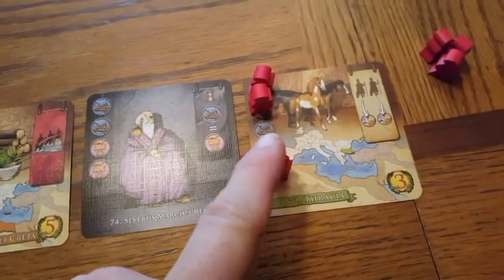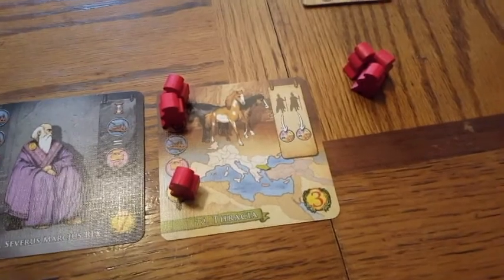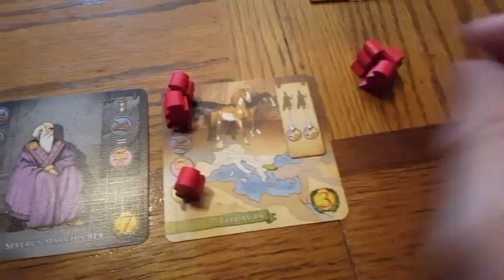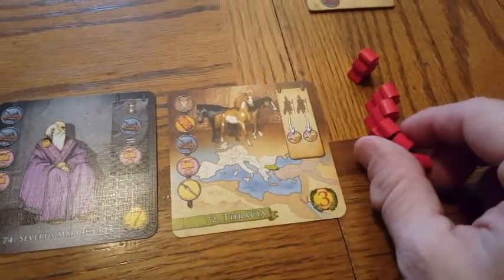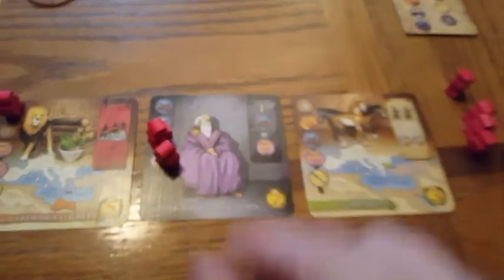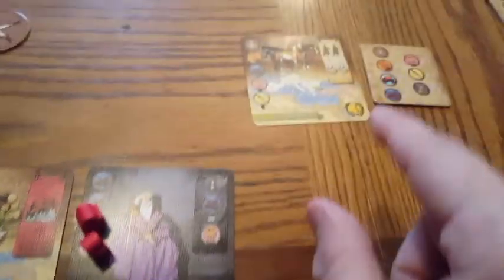Play continues in this fashion. For example, if I finish this particular objective, I get the special ability shown in the top right corner — I can immediately place 2 legions when I complete it. When I'm done, I take those units off and can immediately place any two of them on any other objective, meaning I could basically complete one objective and be halfway through completing the next one. It's only worth 3 victory points but it can sure lead to other things.